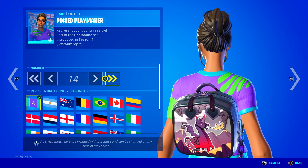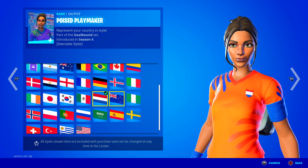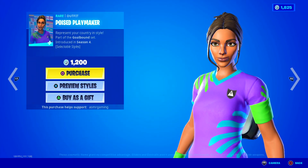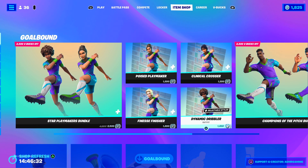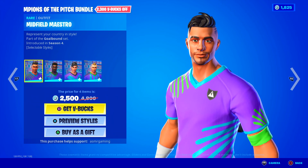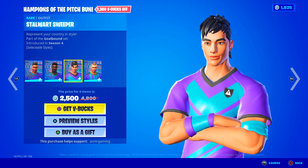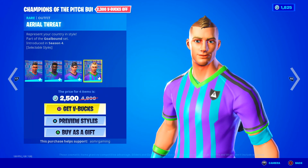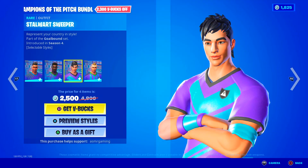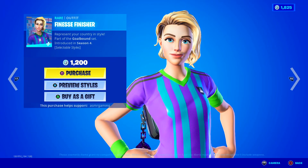You can customize the jersey logo and select the country you want to represent — pretty cool, you can switch it up and represent your favorite team. Very, very nice set. You can also buy the skins separately. Over here they have the guys: Midfield Maestro, Super Striker, Stalwart, Sweeper, and Aerial Threat — these are also fully customizable. You can buy the skins separately for only 1,200 V-Bucks. Same goes for the girls over here.